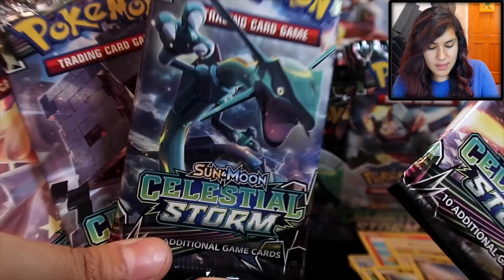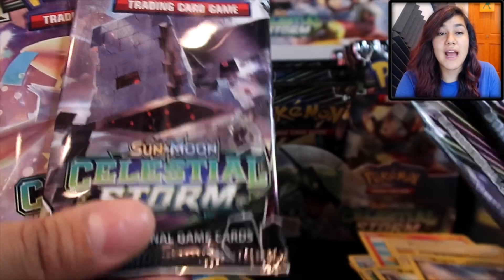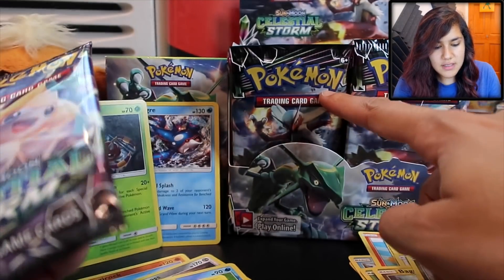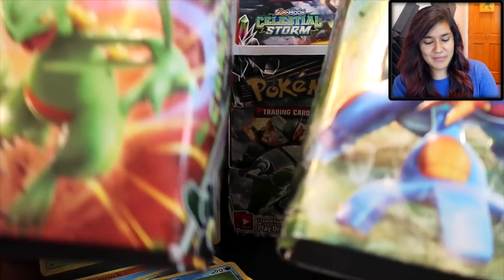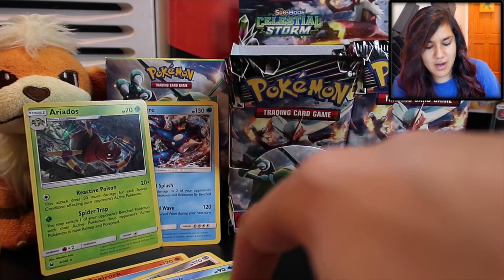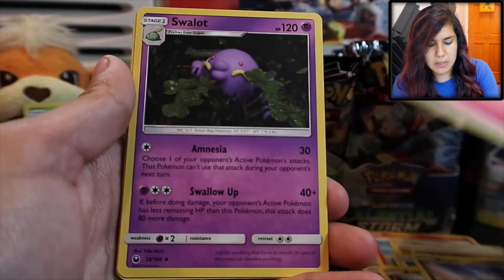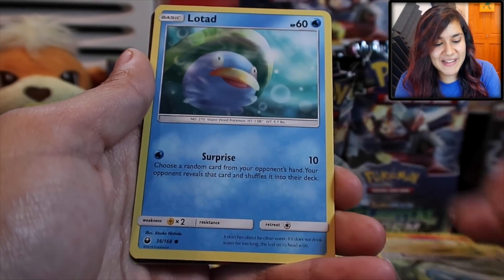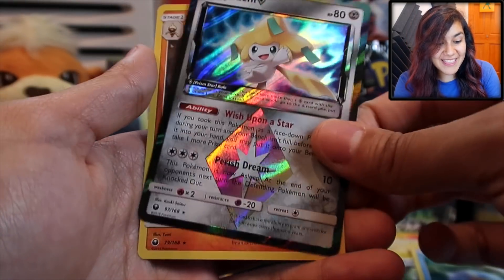I never actually showed off all four of the card artworks in their entirety. We have Blaziken, we have the Rayquaza fierce as ever, this guy whose name still escapes me, and we have a Jirachi. We got a Minior, Slugma, a little baby Bagon, a Beldum, Lotat, and — Jirachi Prism! Yo, I love that. And a Claydol. This one is freaking dope.